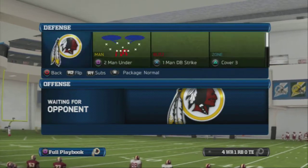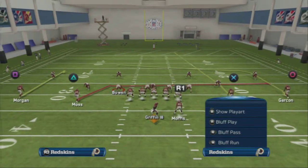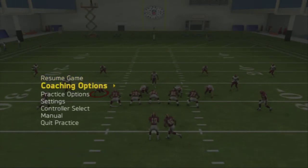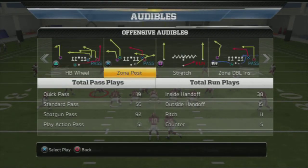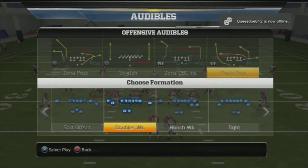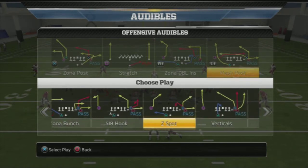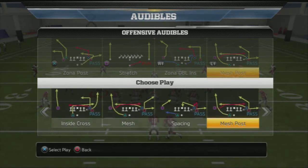I'm going to come out and cover four. We start out in spread and go down to L1 audible. Let's go into the pause and show you the play. The play is this gun — it's from the Gun Bunch and it's the Mesh Post. There's a couple things: you could use the mesh with the corner route, but I like the post route a little better because it's a little more of an easier progression read. If you want to run regular mesh you can — it's the same concept, just with a corner route instead of a post route. Those are the two plays I suggest.